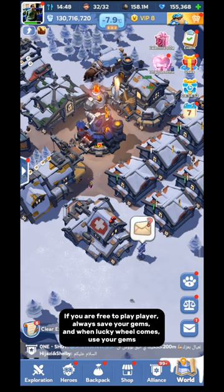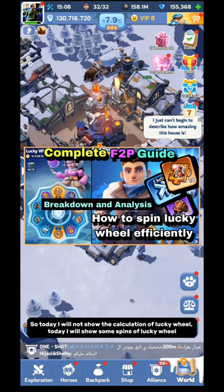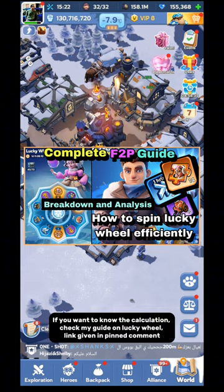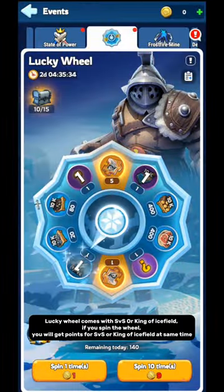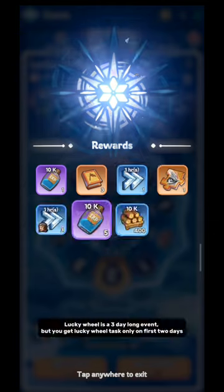If you are a free-to-play player, always save your gems and when Lucky Wheel comes, use your gems. I have already shown the calculation of how many gems you should use to get how many shards — check my Lucky Wheel guide linked in the pinned comment. Let's spin some Lucky Wheels. Lucky Wheel comes with SvS or King of Ice Field, and when you spin the wheel you get points for SvS or King of Ice Field at the same time.